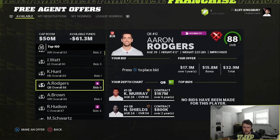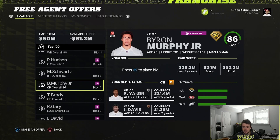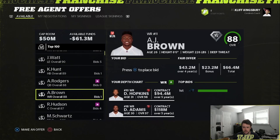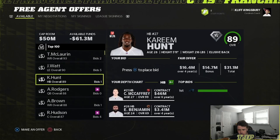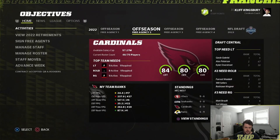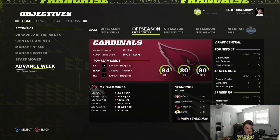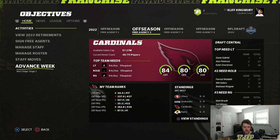Aaron Rodgers is here, Tom Brady is in free agency too. I lost Byron Murphy. I'm going to make some trades — we're definitely trading Kyler Murray, that's for sure. I traded two fourth-round picks and a fifth-round pick for Logan Wilson from the Bengals. And I traded a future first-round pick for Lindstrom and Ward from the Falcons — needed a right guard and a cornerback.